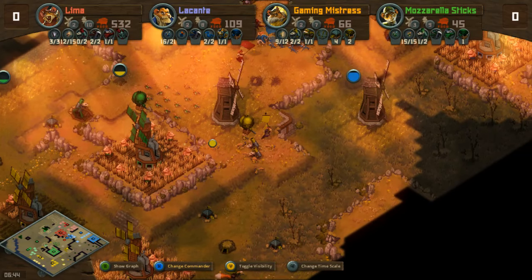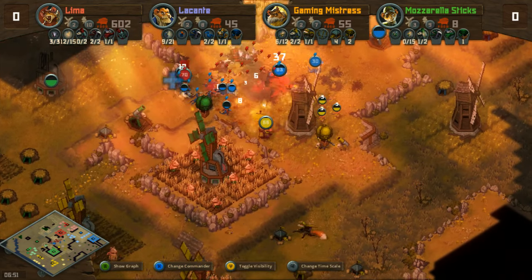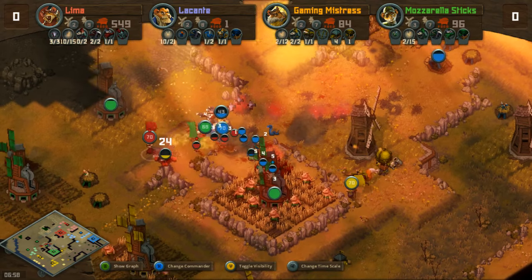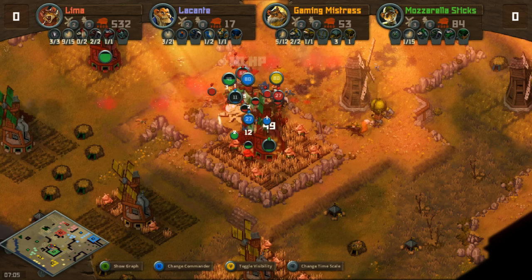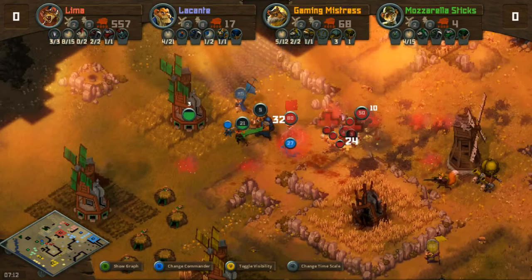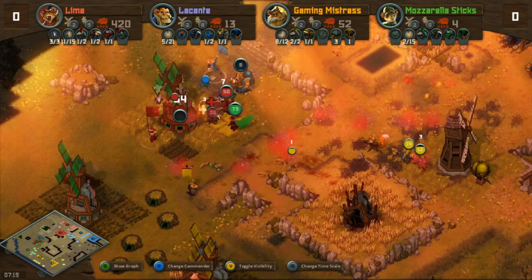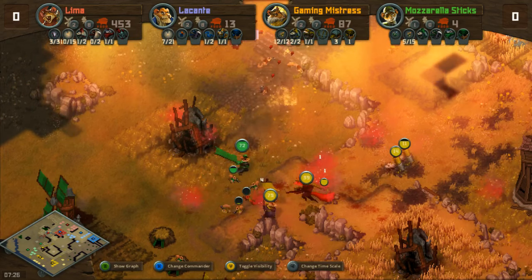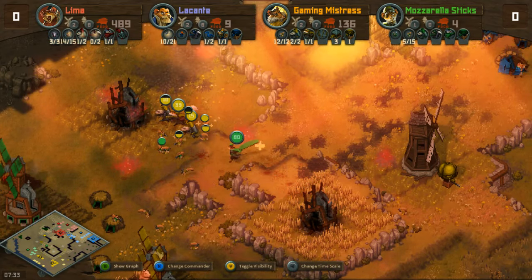Mozzarella and Mistress set up a nice circle of balloons in the front line to give them vision, but here we go — the wolf buff is down and here they come with flamethrowers and wolf buffs active. They immediately take out one balloon, then a second. Lima and LeConte march through Mozzarella's upper expansion — one of the very few farms he had running — and it's gone. Mozzarella is in starvation mode. That was incredible; losing this expansion is just insult to injury. Mozzarella Sticks has almost nothing left, and Gaming Mistress is the only one gathering food for their side.